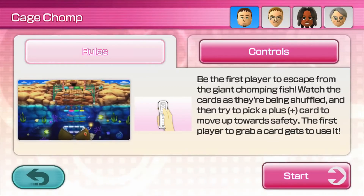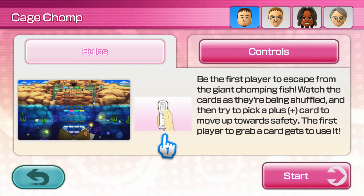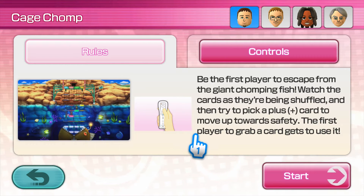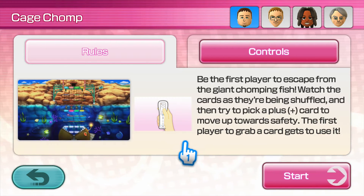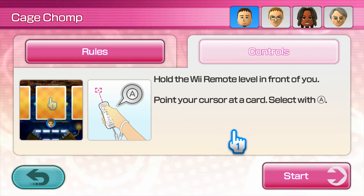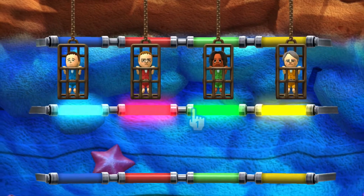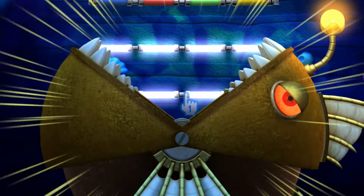Now this one is all about skill — identifying things quickly and moving quickly as well. You'll see what I mean. Be the first player to escape from the giant chomping fish. Watch the cards as they're being shuffled and then try to pick a plus card to move upwards to safety. The first player to grab a card gets to use it. Hold the remote level in front of you, point your cursor at a card and select it with A.